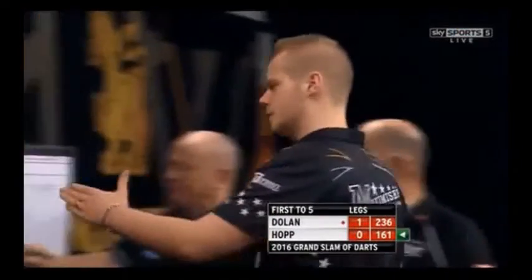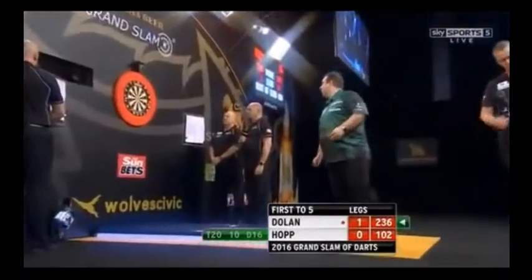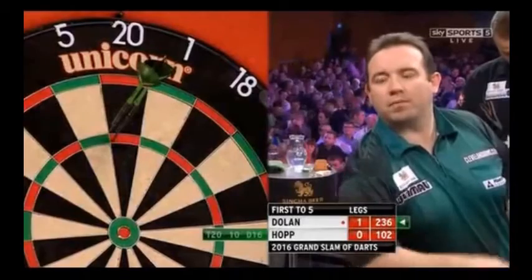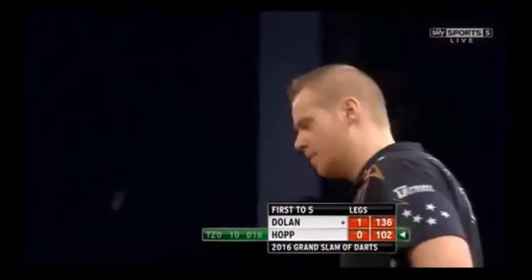A lot of players will go to the 25. It used to leave 96, which would be a two-dart combination, whereas the 102 is a three-dart finish. So 140 here can put the pressure on — it would have made that last dart a big difference to Max Hopp. So 102 for Max Hopp to get his throw back.